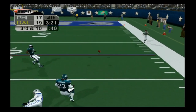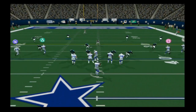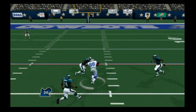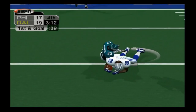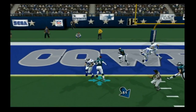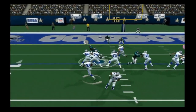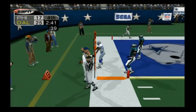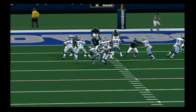On second and ten, Carter throws incomplete to Keyshawn Johnson. We think we'll stop them on third and ten — they're not in field goal range — but they complete a beautiful pass to Antonio Bryant, who shakes off two tackles with a nasty stiff arm for a 21-yard gain into the red zone. Then Julius Jones takes it eight yards straight to the house. It's 17-26 now — the lead for the Dallas Cowboys.